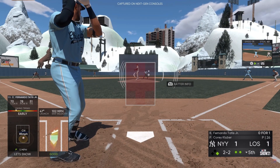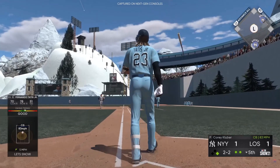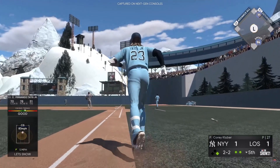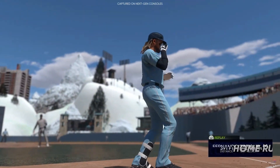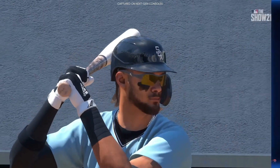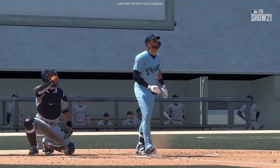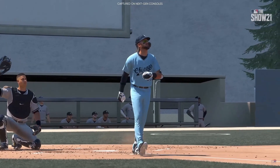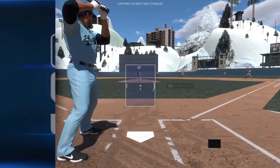That's going to be it for the cards. A few teams were not included — there's a chance more have been revealed by the time you're watching. Maybe someone in the comments could provide an updated list for the Brewers, Mariners, Marlins, Rays, Rockies, and White Sox rewards. I hope you guys enjoyed this video — I can't wait to see in the comments who you're most excited for from stage one team affinity rewards. Like, comment, subscribe, and I'll see you tomorrow.